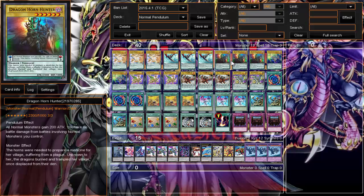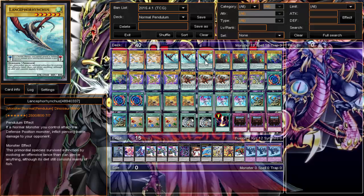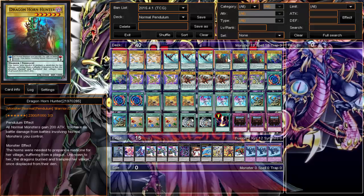I run triple Dragon Horn Hunter — mostly he's just another scale six, so I don't really like going into sixes that much, but he has a nice 2300 attack, totally fine as a beater. When he's in the pendulum scale, all my normal monsters gain 200 attack and I take no battle damage from battling normal monsters. So if I have him on scale and summon another one, he's at 2500 — the attack barrier. Not bad.